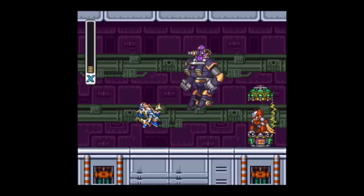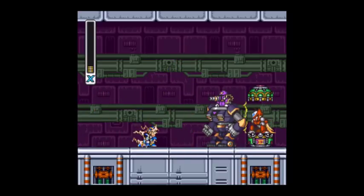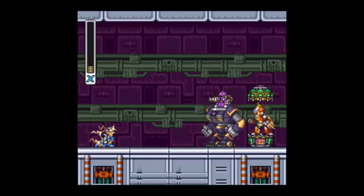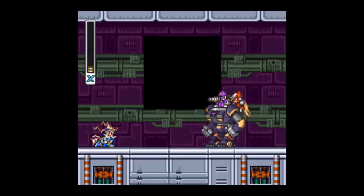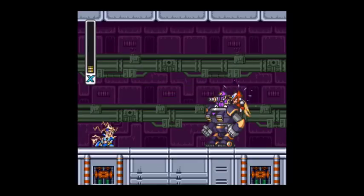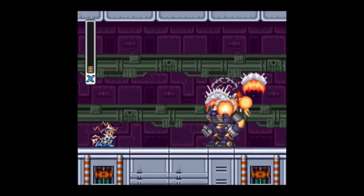Try not to die — he's supposed to get you no matter how strong you are, so don't worry about that. He's about to kill us, but Zero saves us by sacrificing himself, saying he's not through yet — and he ain't, because he does a self-destruction operation.